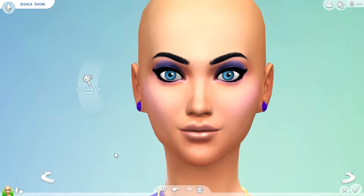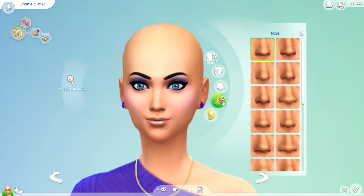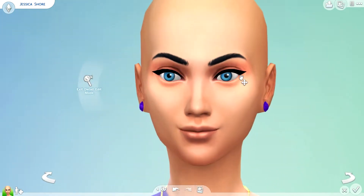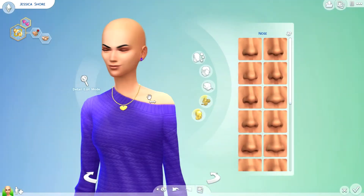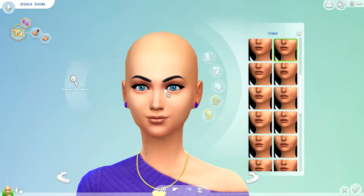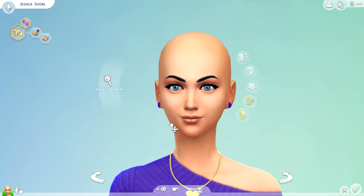There we go. For the lips, I want them a little bit smaller — specifically the top lip. It looked okay, but now I feel like I'm making it worse. Okay, there we go, that looks good. Now on to her eyes. I'm not sure what I really want to change, but her eyelashes are really long and they just look really weird — it actually looks like eyeliner, but it's her lashes. I think her eyes are good; I just kind of tilted them a bit and that was it.